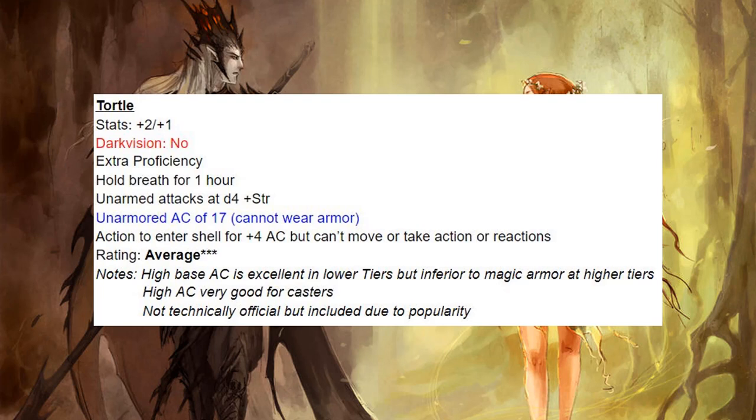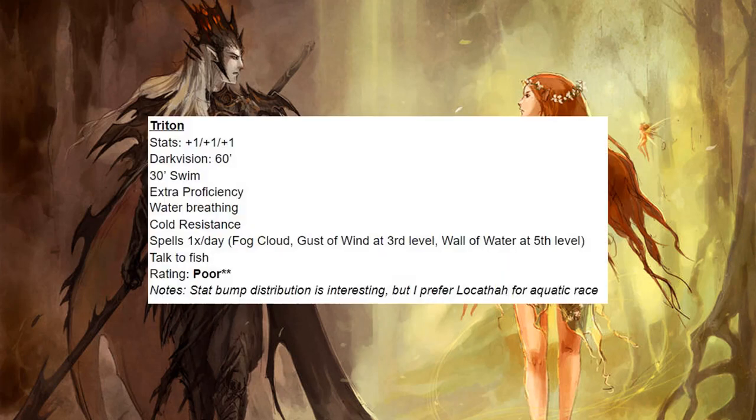Next we have the Tortle — I'm including this even though it's not technically official because people seem to love it. That high base AC is excellent for casters, though it's better in lower tiers since magic armor will eventually exceed it. I give them a rating of average. Next we have the Triton and I'm just not that impressed. The stat bump distribution is interesting but the one-time-a-day spells aren't that great, so I give them a rating of poor.